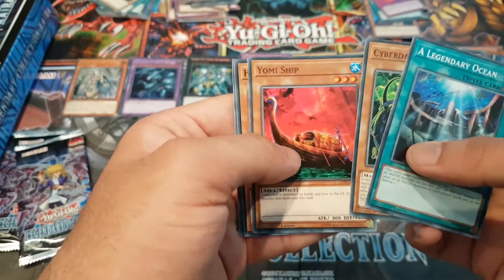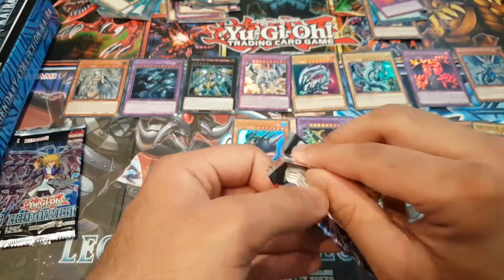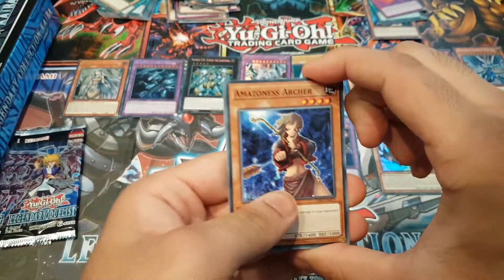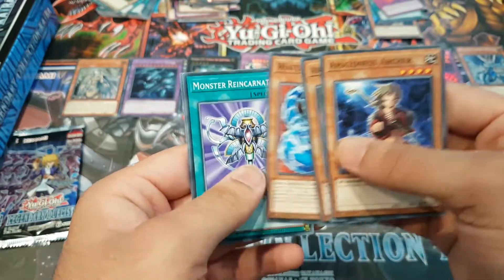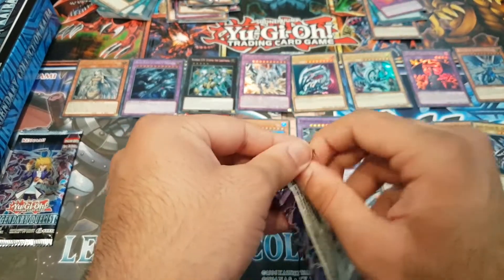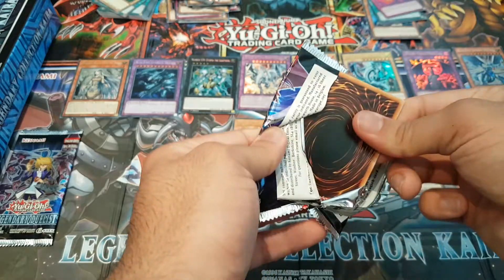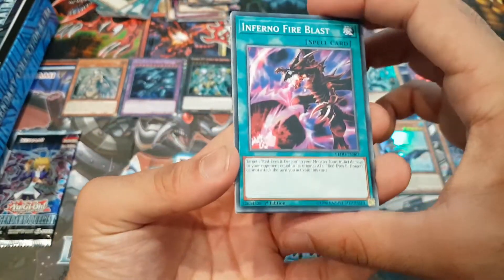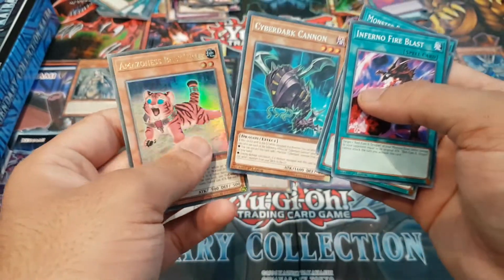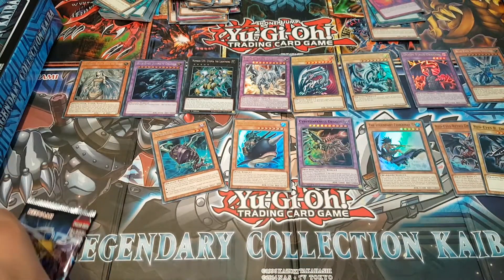Legendary Ocean, Cyber Dark Keel, Yumi Ship, Hydro Geton, Sea Stealth Attack - that one just flew out the pack! Amazon's Archer, Armoroid, Water Dragon, Monster Reincarnation, Bonding - come on, we can get a cover key! Cyber Darkness Dragon again. Infernal Fire Blast, Bonding H2O, Cyber Dark Cannon - yes! An Amazonis Baby Tycho. Put the cyber dark over there. And here comes the last pack.